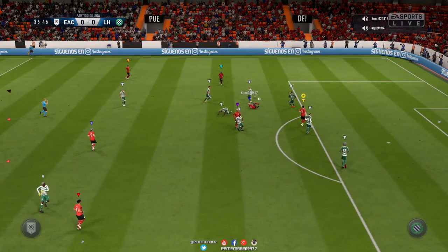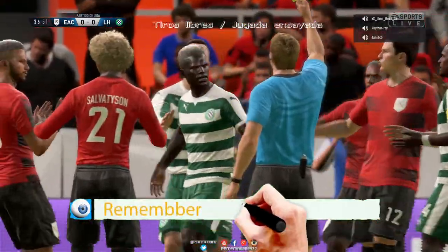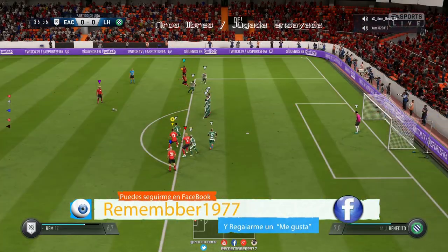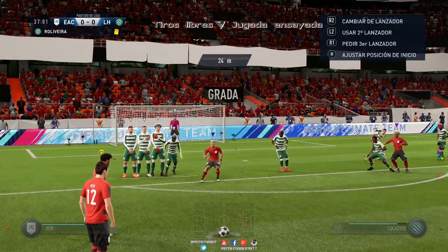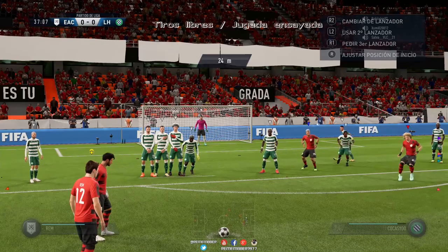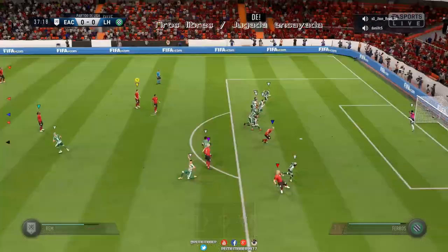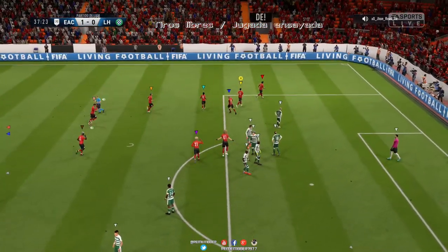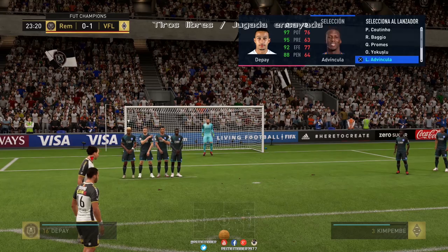En el vídeo de hoy vamos a explicar el tema de las faltas. En la descripción os voy a dejar cómo saltar con el primer lanzador, con el tercer lanzador, cómo tirar con el segundo y con el tercer lanzador, y faltas de todo tipo: por encima de la barrera, tiro potente, etcétera. Vamos a explicar también tipos de jugadas ensayadas que se pueden llegar a hacer. Estáis viendo el efecto del diablo, que es como se le llamó a este disparo, a este tiro libre, que se hace utilizando el segundo lanzador.